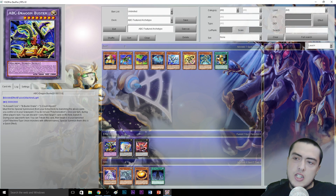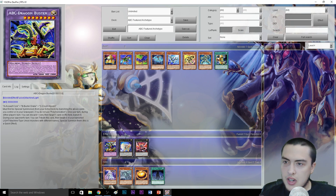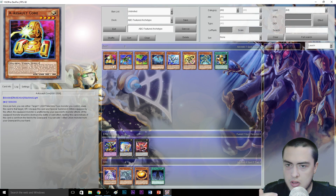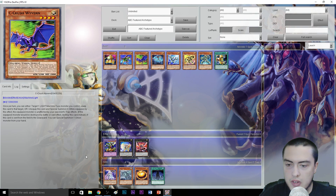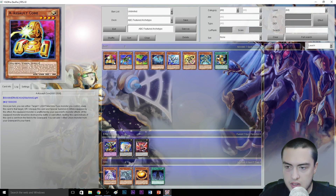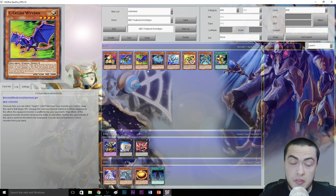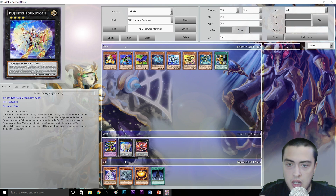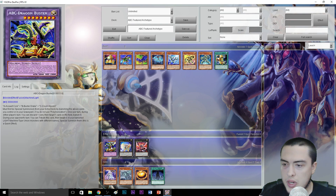Now let's look at the extra deck — ABC Dragon Buster: a level 8 Light Machine with 3,000 attack and 2,000 defense. Amazing stats. You need A - Assault Core, B - Buster Drake, and C - Crush Wyvern — no substitutions. It must be first Fusion Summoned from your extra deck by banishing the above cards you control or in your graveyard. So you can use the Silver and Gold Gadgets to get these monsters out, and you can also use them from the graveyard — meaning you can discard them off Galaxy Soldier to set up for the fusion. You basically swarm the field with these cards.